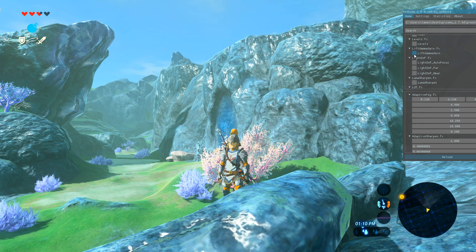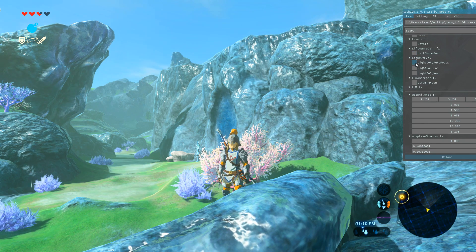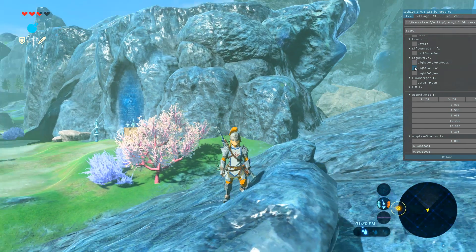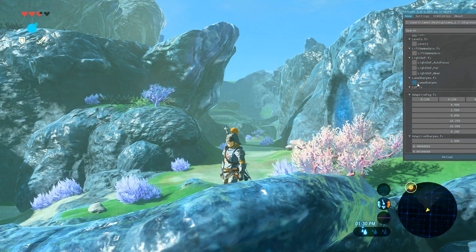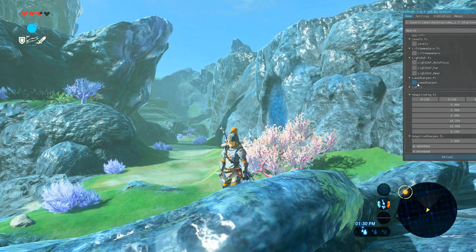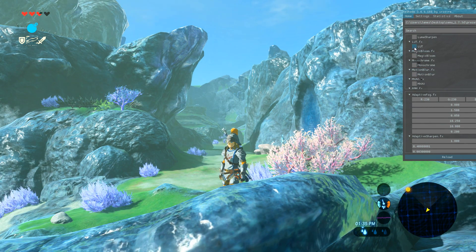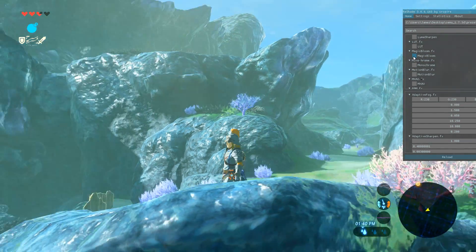Light Lift Gamma Gain — no. Light Doff auto focus — I don't like these depth of field settings. Luma Sharpen — honestly with a game that does not have the best edges I'm going to stay very far away from sharpen. Magic Bloom — whoa, what did that do? Just a very light effect.